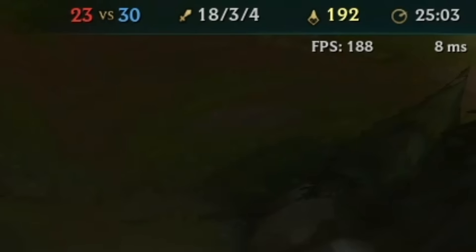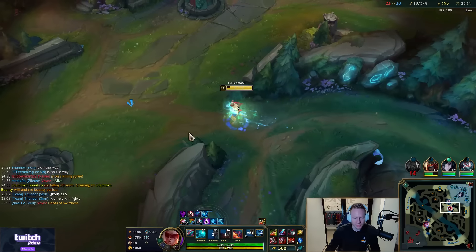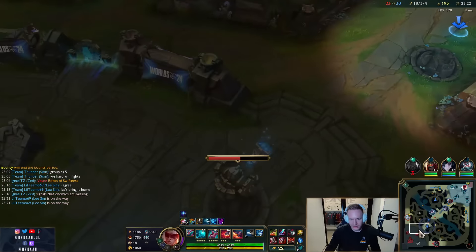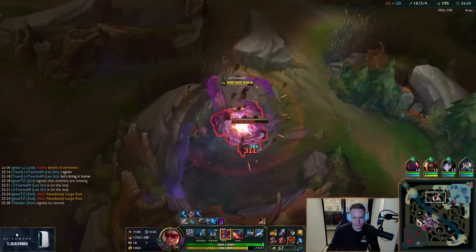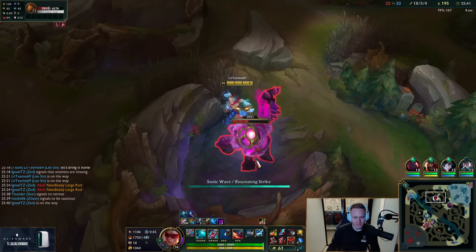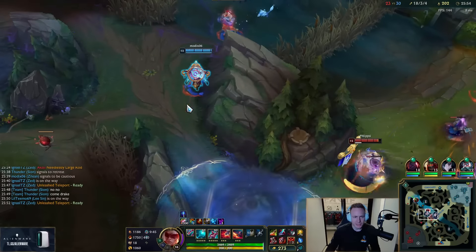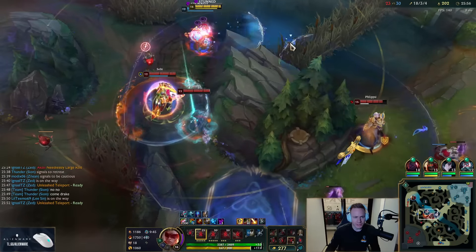It's the ping — I have eight ping so I feel invincible, but then I end up CC'd for five seconds every fight and realize my low ping doesn't matter in those scenarios. I'm going to base and get Elixir of Iron, then I have double Shurelya's. I'll pick up red buff and then we can just go mid, top, and end this game. Hopefully they don't fight before I'm there — let's quickly ace them and end before I throw it away again.